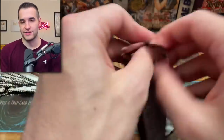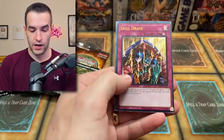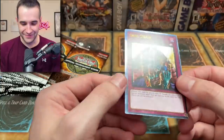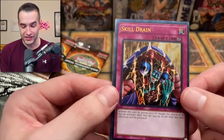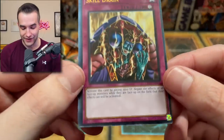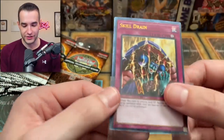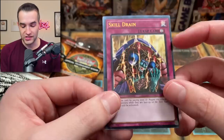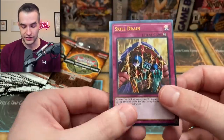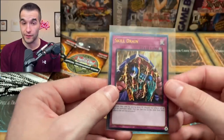I've spoken it into existence! Another Skill Drain ultimate rare — wow, look at the centering on this one, it's awful on the top and the side. Look how massive the border is and then the sides are very skinny. That is so weird. I feel like there's more border on these cards than usual. But a playset of ultimate Skill Drains! Are we going to get a sixth ultimate? That would be pretty insane.